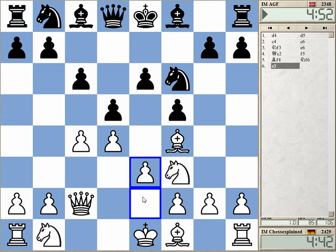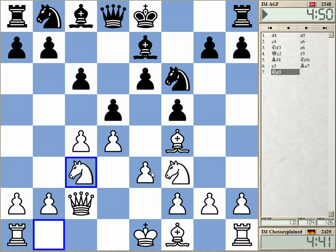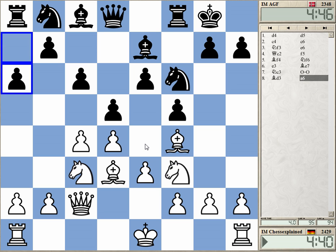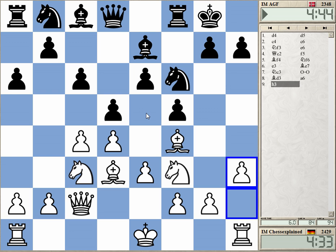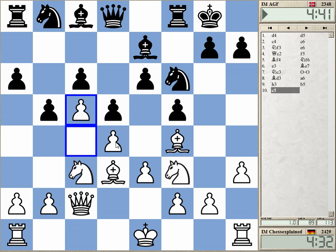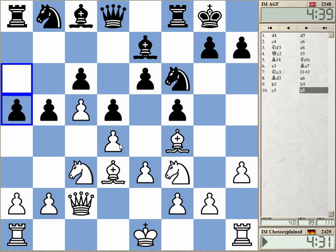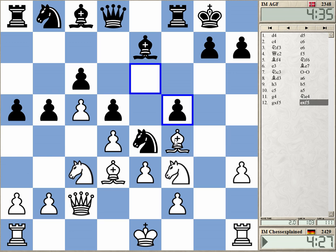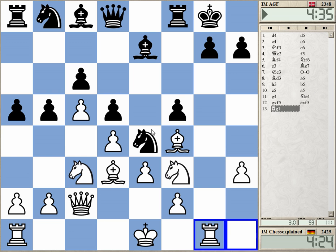Now we got a Stonewall. This is actually a version of the Stonewall which is almost unplayable — I'm talking from experience. This is black against a very strong grandmaster in a tournament many years ago. And he told me, in that kind of Russian screw-by-nose tone, 'the Stonewall, you cannot play this against Queen c2, Bishop f4.' And in fact, I really lost badly.